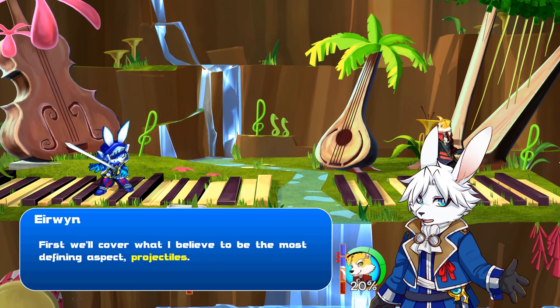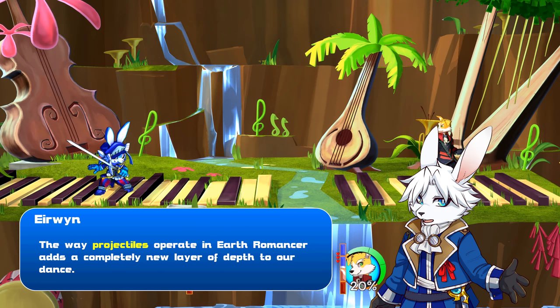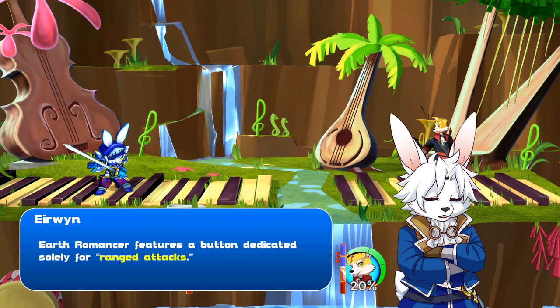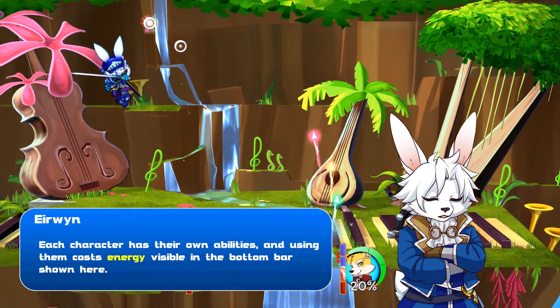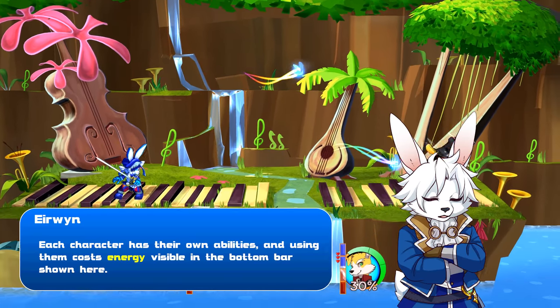First, we'll cover what I believe to be the most defining aspect: projectiles. The way projectiles operate in Earth Romancer adds a completely new layer of depth to our dance. Earth Romancer features a button dedicated solely for ranged attacks. Each character has their own abilities, and using them costs energy, visible in the bottom bar shown here.